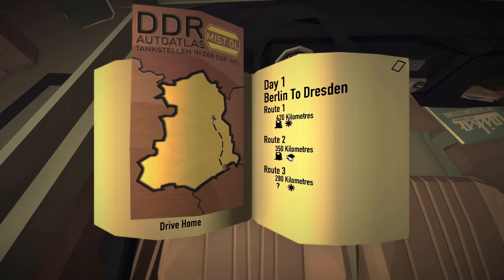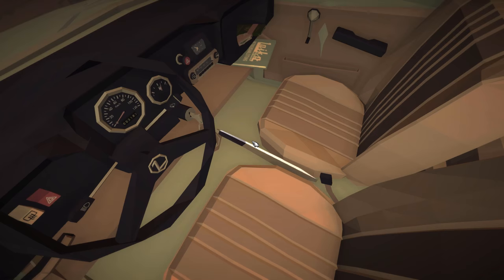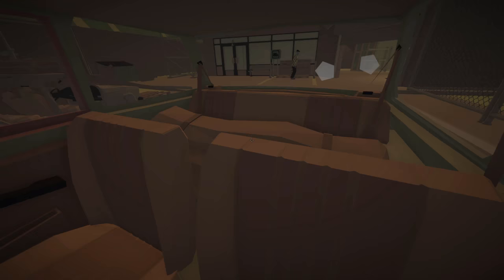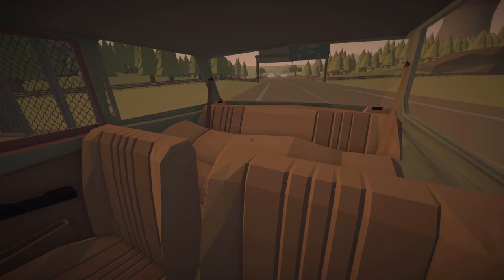We need to select our route now — 420 kilometers. But what's this question mark? I haven't seen a question mark yet, so we are going to pick this question mark route and see where it leads us. Okay, here we go, getting on with our new journey once again. We are going to be driving backwards to see if our fuel actually gets consumed or not. I need to stop running into stuff. We are at just over half a tank.